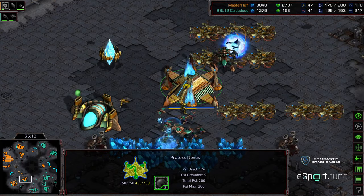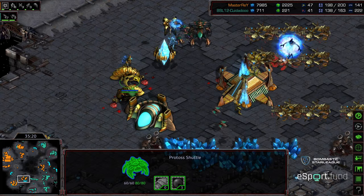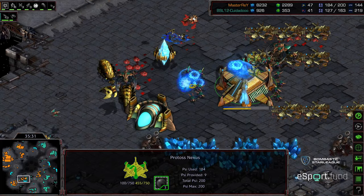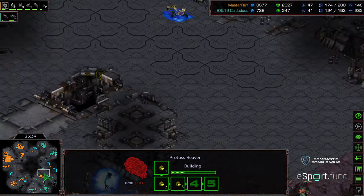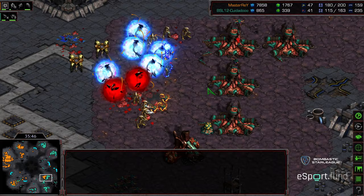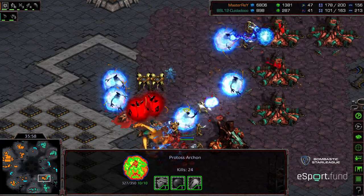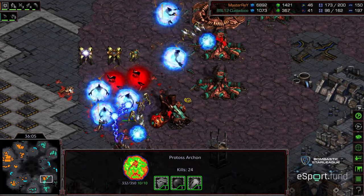If Zeddy can keep up the pressure he might be able to take the six o'clock base out — basically two of Master Ray's functional bases and reset the match back to even. Zerglings taking out all sorts of probes; it looks like this base might get wiped out. Zeddy might want to take this base since it's at a closer reinforcement point. Reinforcing reavers coming in. Master Ray finally moving that attack force from the three o'clock to support. Zeddy not focusing on that nexus just yet — now finally focusing on it. One base down. Master Ray re-engaging on top of that third.